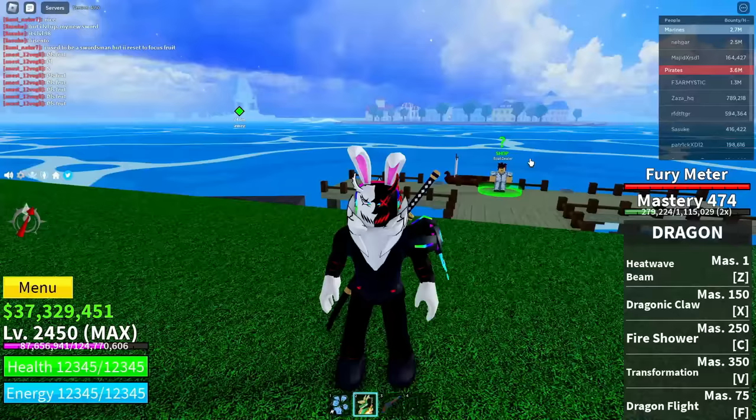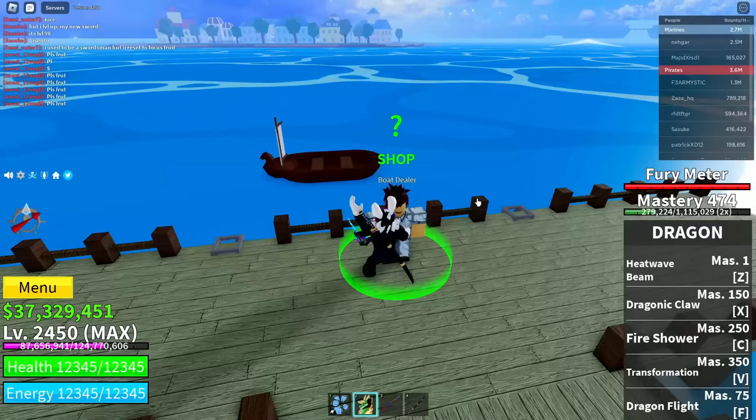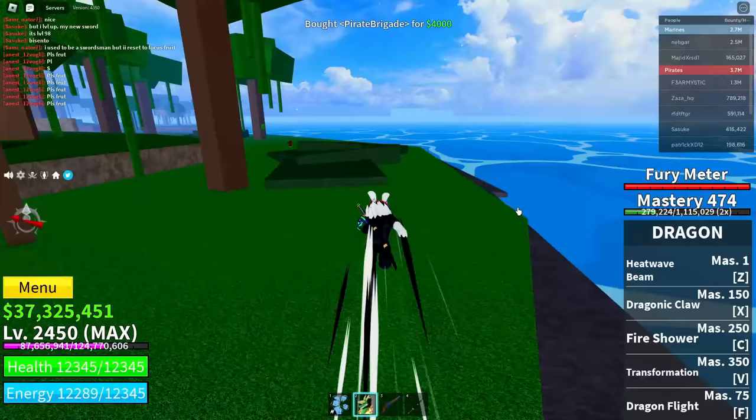Now get yourself a boat from the NPC over here. I'm just going to get myself a Brigand — like that. After you do that, go over to one of these NPCs and defeat them.